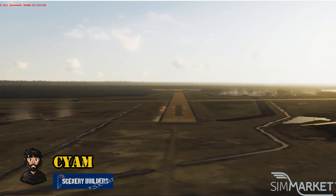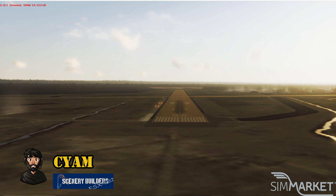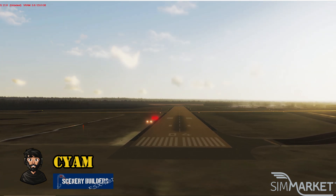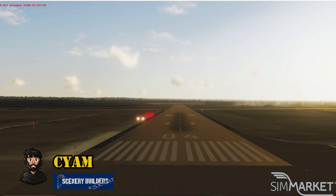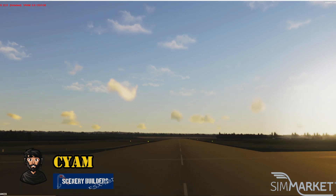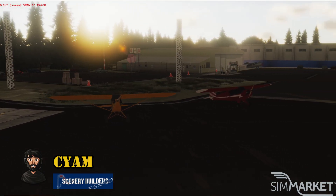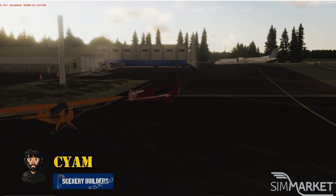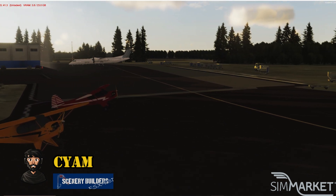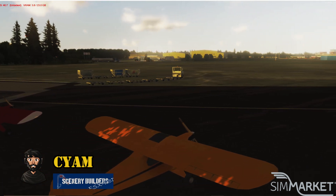The link to the product is in the description box below. Sometimes they have an offer on — in fact, right now as of recording this video there is an offer on, literally half off for another eight days. By the time this video comes out it might have passed, but they do that regularly. Scenery Builders actually has quite a lot of airports that are sort of not well-known — hidden little gems.